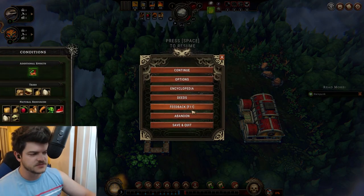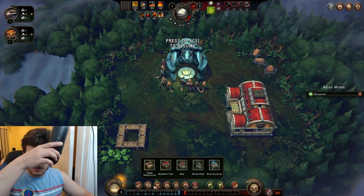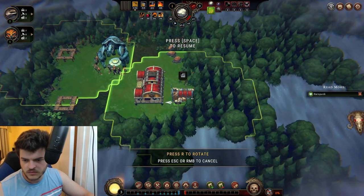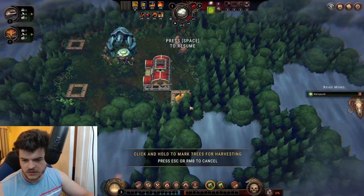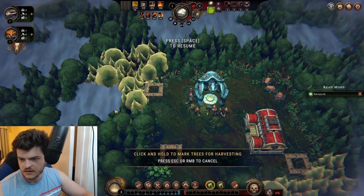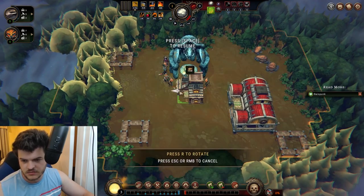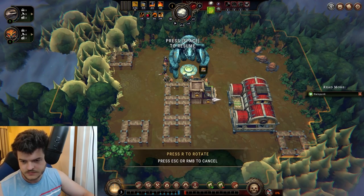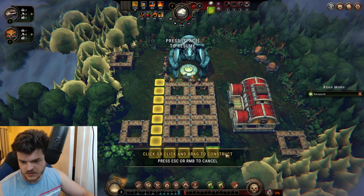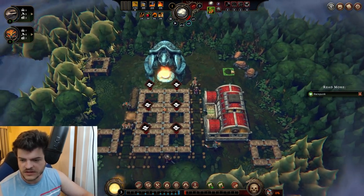That seems much better. Here we are — going down to our basic stuff. We'll do a woodcutter's camp here and another one right here. If we could pop these guys into here just so we can push up when we have the opportunity — I definitely don't want to do it now. Once again, kind of our classic build order here, except we can actually set it up about as normally as we get to do it.